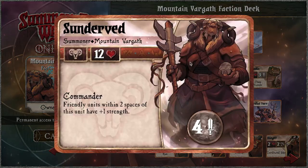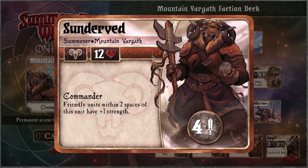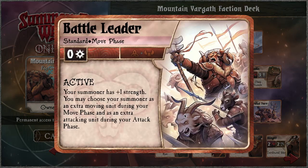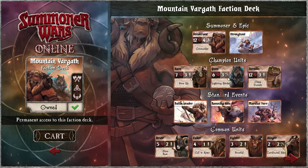Vargath: risk taking and harmony — makes sense. Commander, we're just buffing all our units, super harmony. And primal — Ramming Advance, Battle Leader where you expose your summoner, Martial Forces which still involves your summoner. There are a few primal decks that feel slightly less primal, but not really — Vargath you don't need to play super aggressively, but Ramming Advance is super primal.